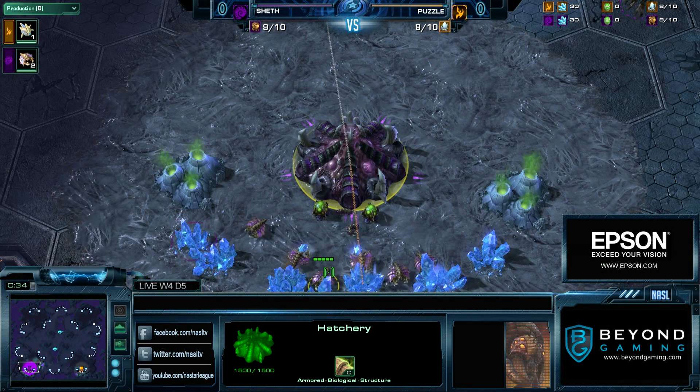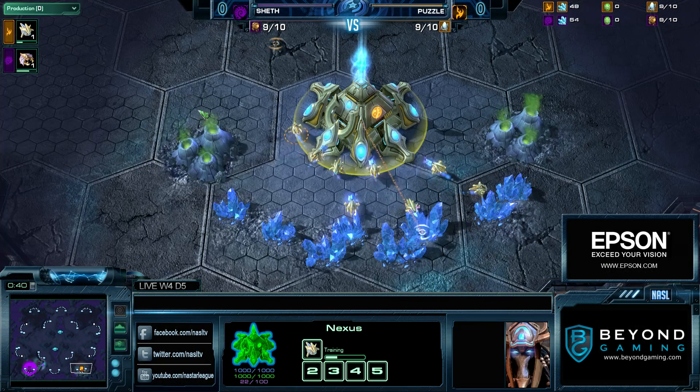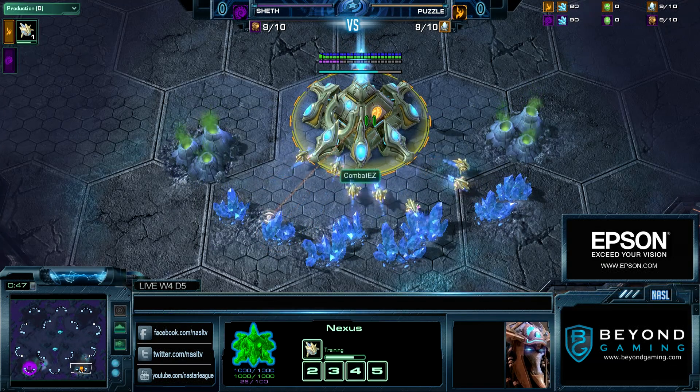Bottom left hand corner we have the Purple Zerg — it is Liquid Chef. Bottom right hand position we have CombatEasy, but he of course is Puzzle, as you guys can see. He is the Orange Protoss.